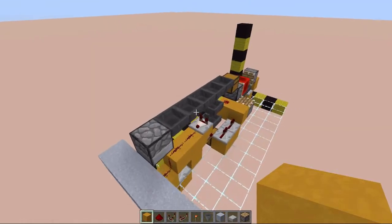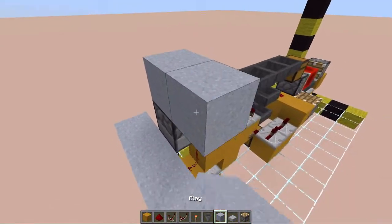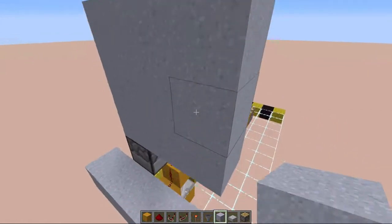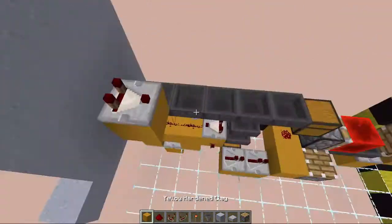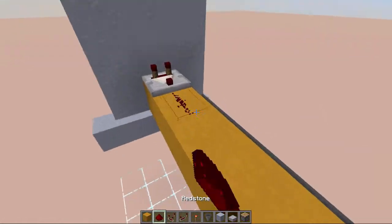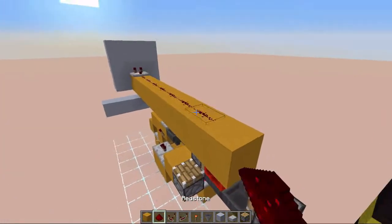We are going to do our 8-way item selector. For that we are going to build a 3 by 3 panel right here, and from the center block we are going to take an output with a comparator which is going to lead into 9 redstone dust, with one more on the end.